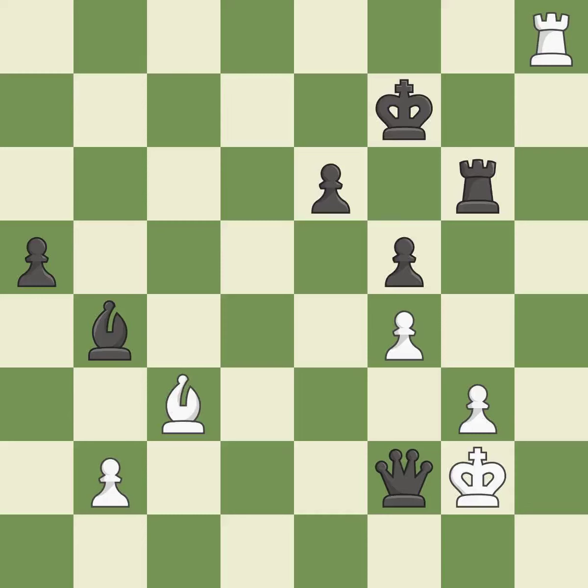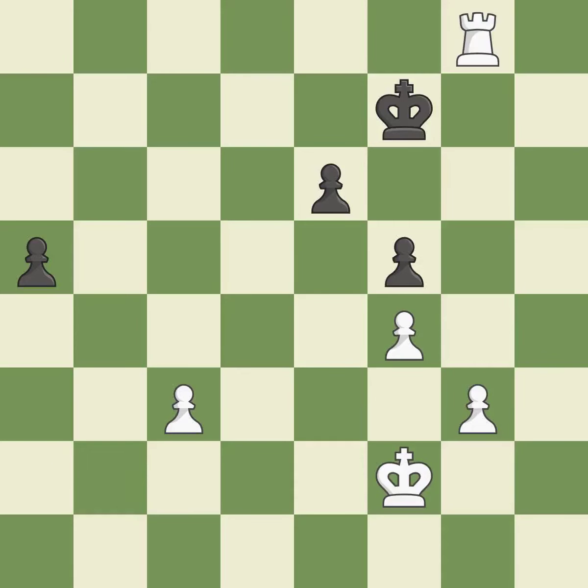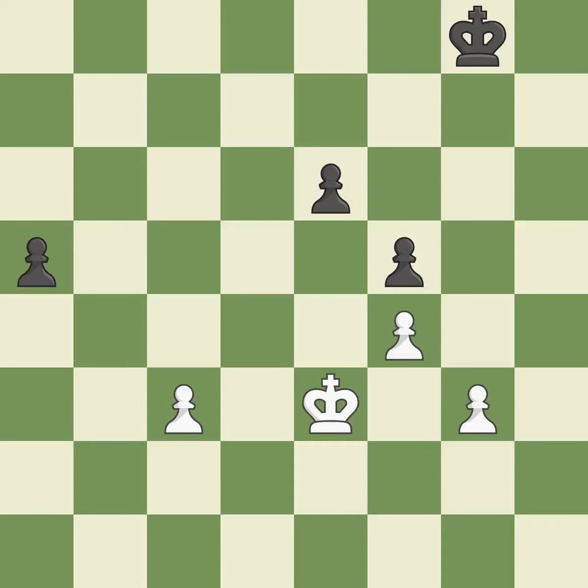Recaptures — it is best. This is the strongest option — it is best. Takes back — it is best. This is not the right idea — it is an inaccuracy. This maintains the balance in material with a good trade — it is best. Recaptures. This threatens to push a passed pawn towards promotion — it is best. This is not the best — it is an inaccuracy.